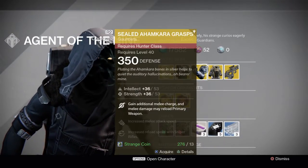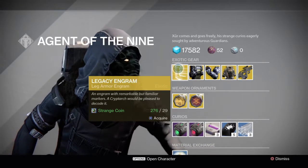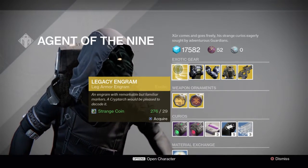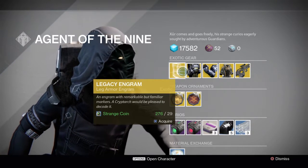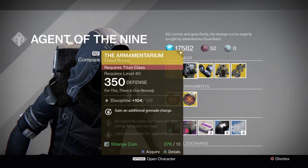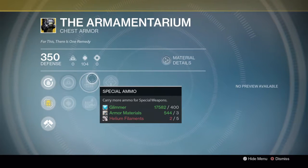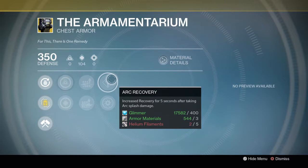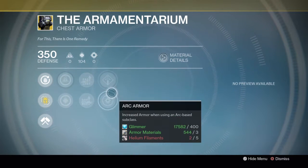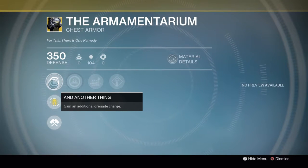Apparently it's the Taken King. Starting off we got the Legacy Engram for 29 Strange Coins for exotics from year 1 and year 2. Titans get the Armamentarium with bonuses to Intellect and Discipline, special and heavy ammo increases, and increased recovery after arc splash damage, and increased armor when using your Striker class. Its main bonus being you get an additional grenade charge.